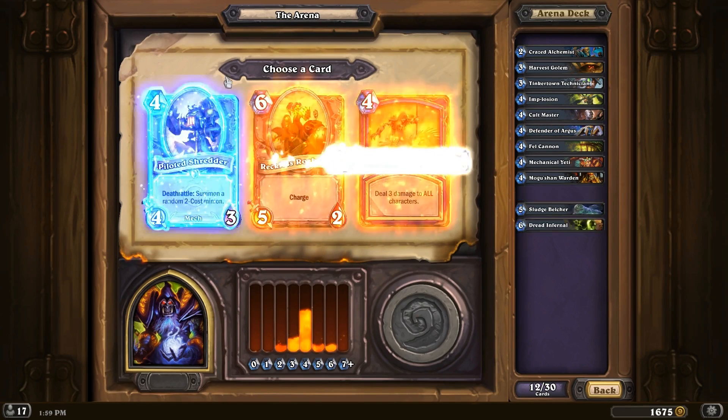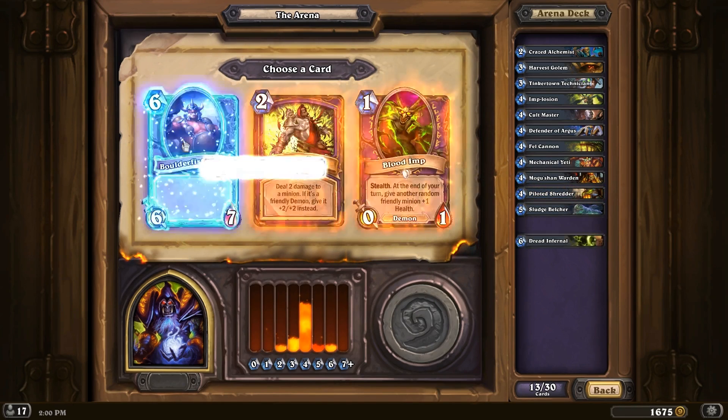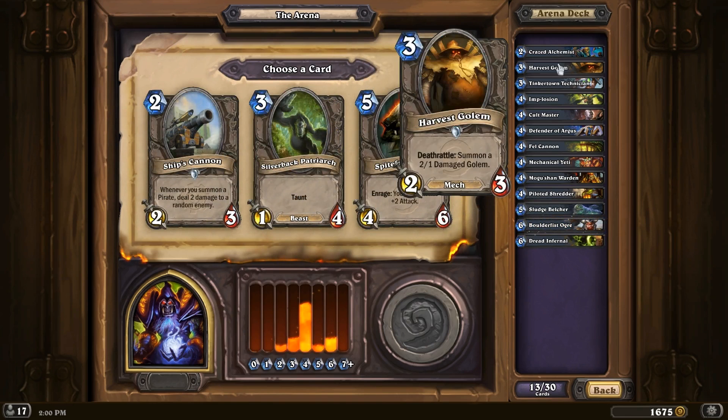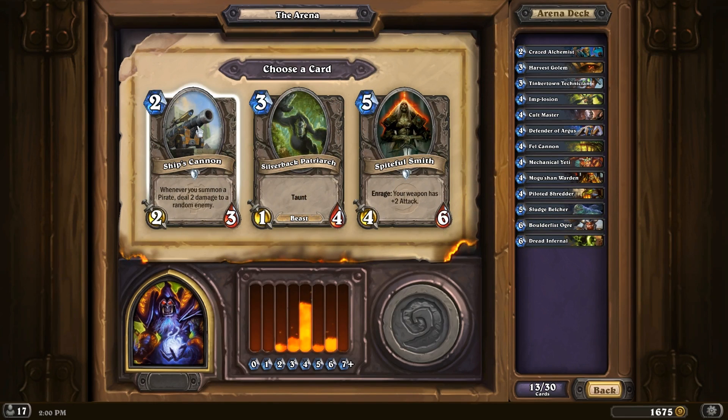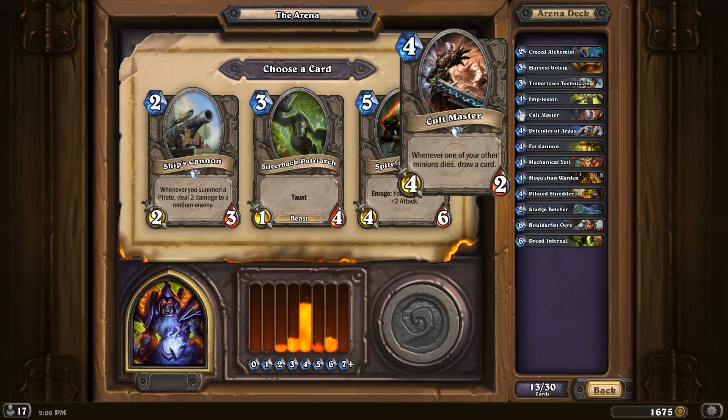Pilot Luchera — yep, let's go with that. Boulderfist — very nice. Actually, now we've got to get some 2-drops, though. What's going on here? We are so low on 2-drops.